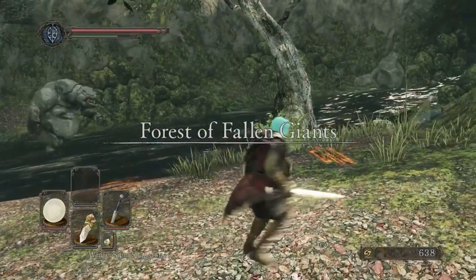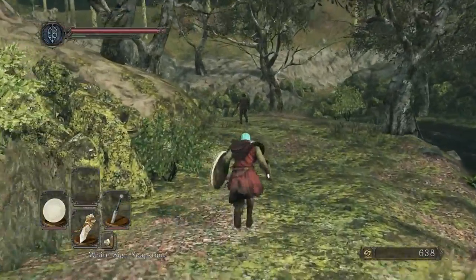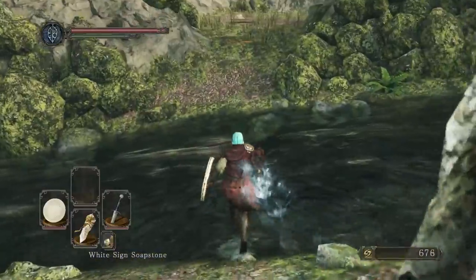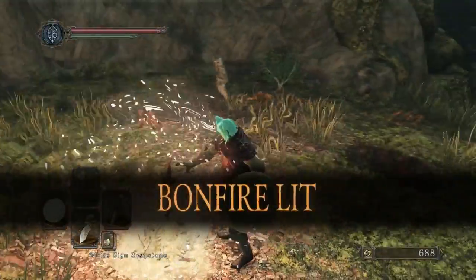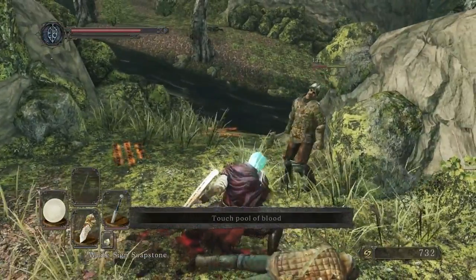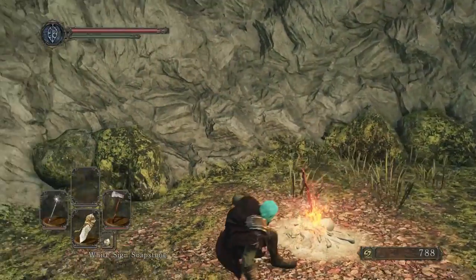I see the troll! Walk downward, kill the first two enemies, and stop at the tree at the very end where the river starts to curve. I see the direction — I see the bonfire. Stop there, light it, and kill the troll a couple times. You want to get the troll on dry land before trying the butt strategy.